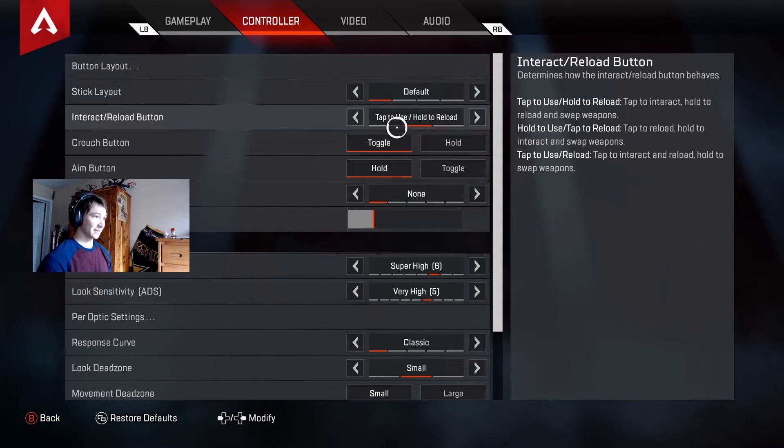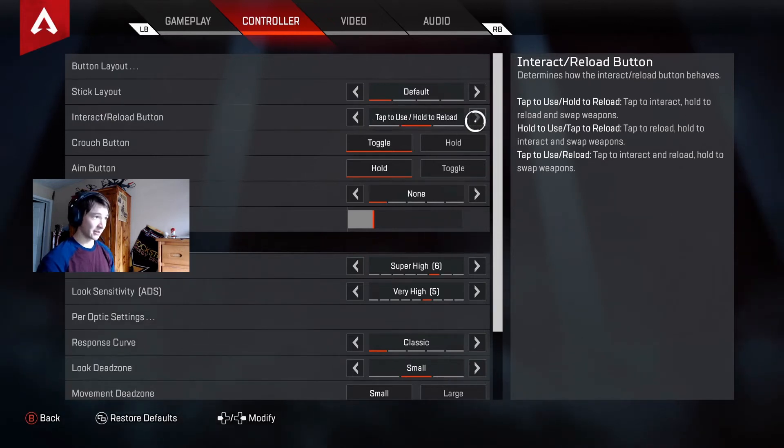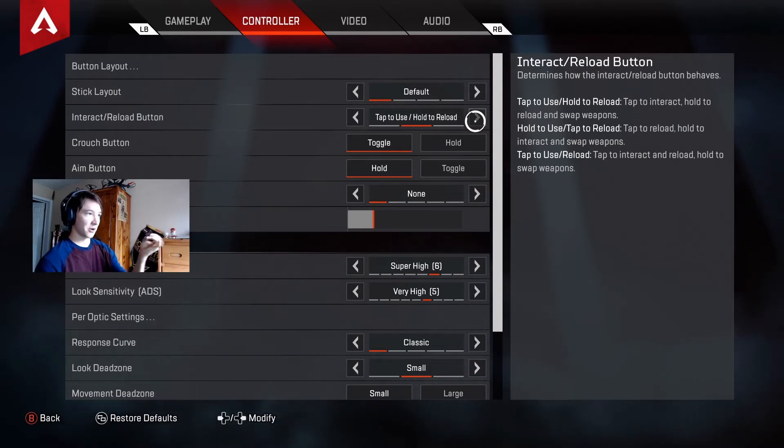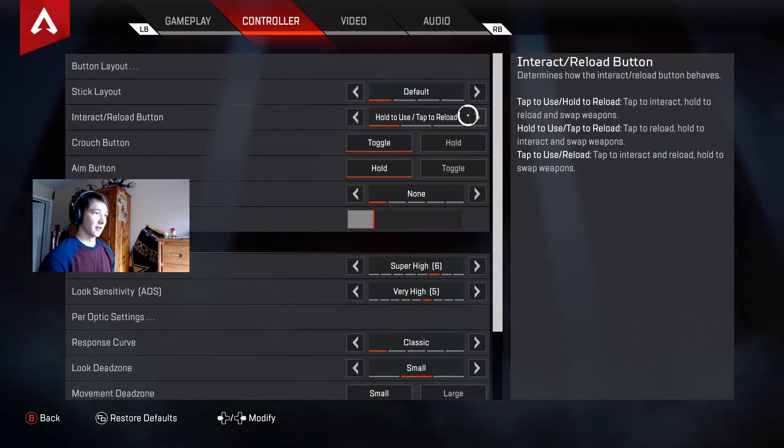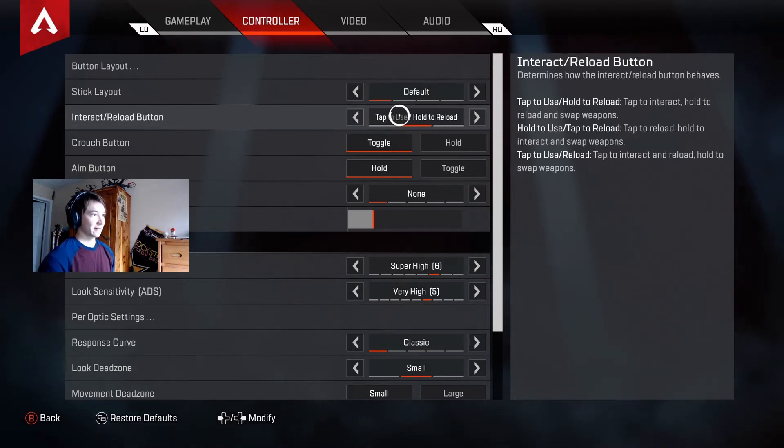My stick layout is default. I have tap to use enabled — normally it's hold to use and tap to reload, but I changed it to tap to use and hold to reload. The reason is if I'm next to a door and I hold to reload, it doesn't accidentally open the door. Normally if you tap X to reload your gun next to a door, it would open the door — that's why I have tap to use, hold to reload.